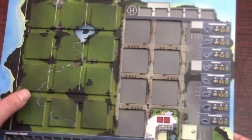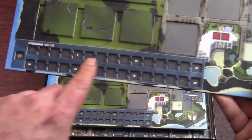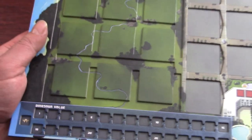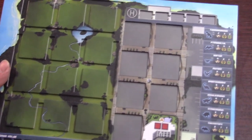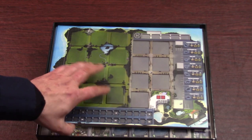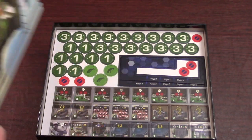Here we have the personal island boards — again with the dual-layer, so you can set your buildings and plop them in there. There's the dinosaur value track, and here is where you're building your park and where the fences go. I know this caused the manufacturer a bit of trouble to get exactly right. There's also an inlaid track at the top, plus a cheat sheet of all the dinosaurs so you can quickly see their stats and values. These look very nice — and we've got five altogether for a five-player game.